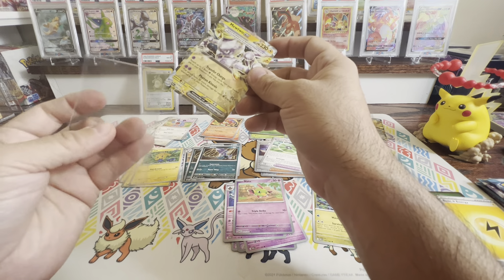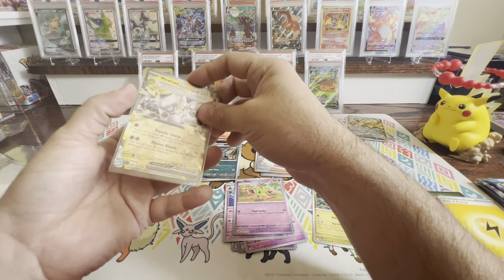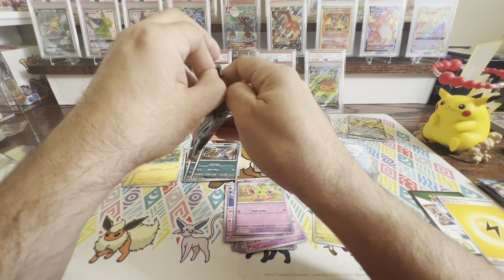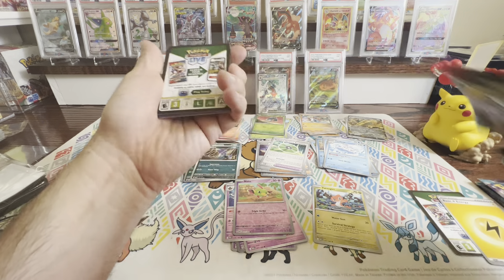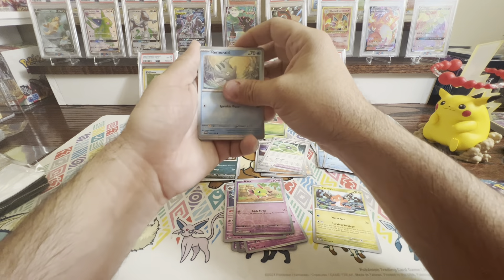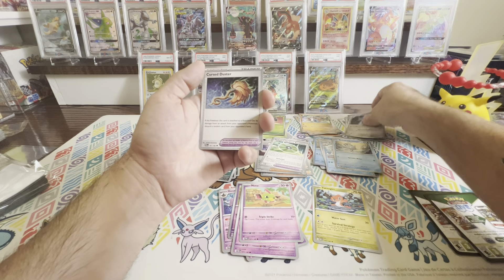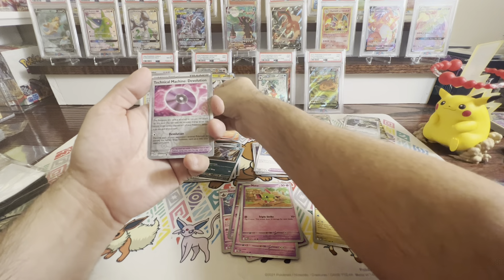We've got Honedge — I already had that one. We've got a Dweeble, Horsea, Joltik, Exploud, a Mela Trainer. We've got a Slitherwing Ancient — that looks pretty cool, love the card artwork. We've got a Reverse Tinkaton — oh, that's the Alternate. We've got a Chantal Trainer Reverse, and we've got Porygon-Z.